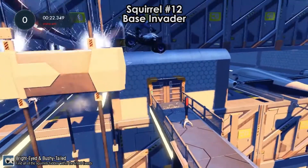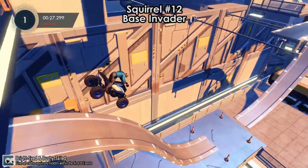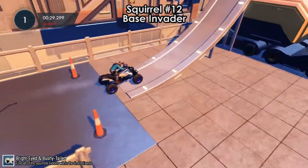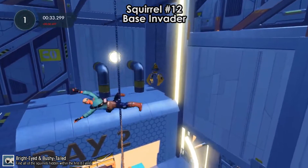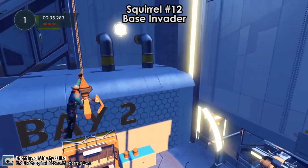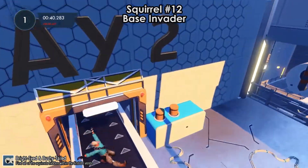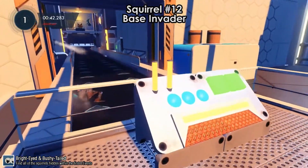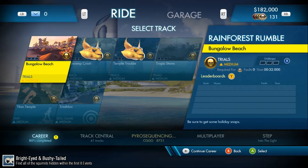Squirrel number 12 is on Base Evader. After the platform rises up, restart the checkpoint to get some momentum. As you do this jump, bail out and grab onto the claw. You grab by pressing the bail out key — Y on Xbox controller, Triangle on PlayStation, and Space on PC. That's squirrel number 12.